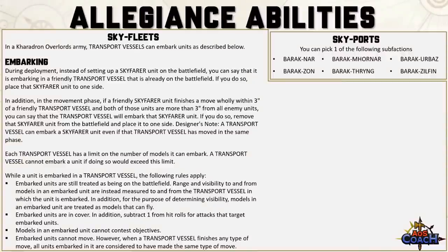While a unit is embarked in a transport vessel, embarked units are still treated as being on the battlefield. Range and visibility to and from models in an embarked unit are instead measured from the transport vessel, and for the purposes of determining visibility, embarked models are treated as if they can fly. Embarked units are in cover, and you subtract 1 from hit rolls for attacks targeting the embarked unit. Models in an embarked unit cannot contest objectives, and embarked units can't move — however when a transport vessel finishes any type of move, all units embarked in it are considered to have made the same move.